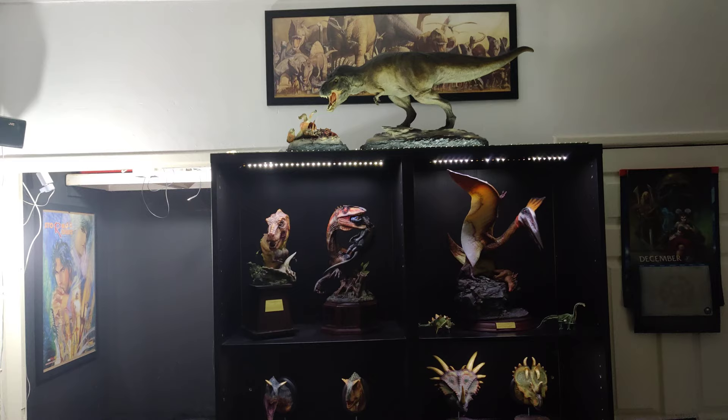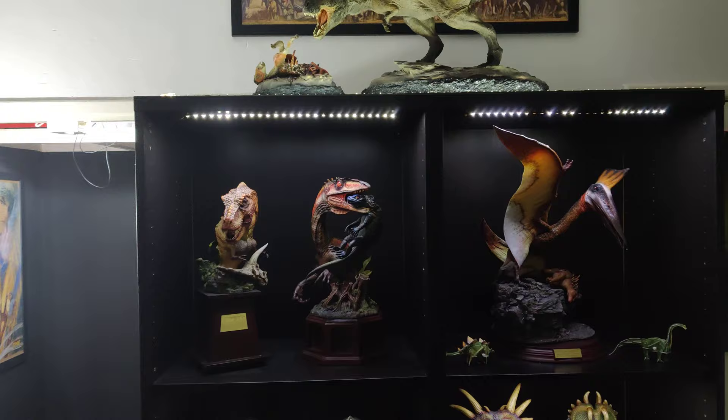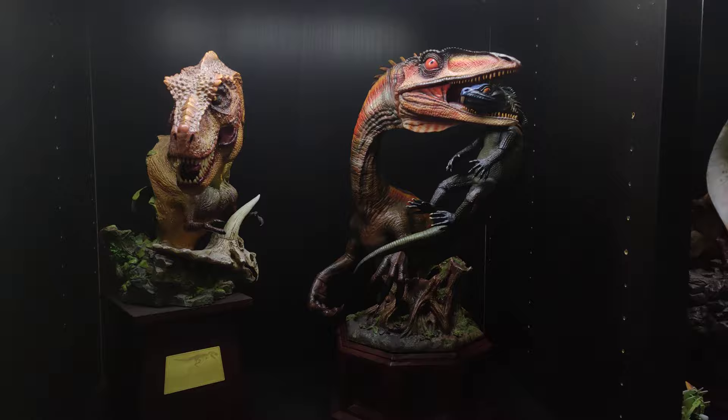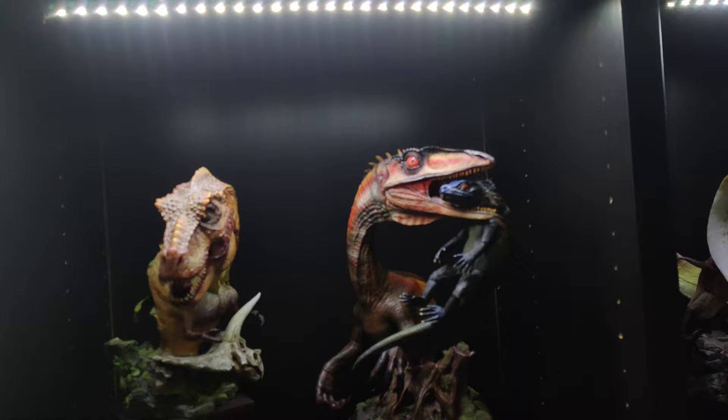What I've got coming in is the Damn Toys Spinosaurus and the Prime 1 Jurassic Park Triceratops, and I may get a JP Raptor at some point as well. There you go guys — Coelophysis done and dusted. Great piece, as with all the Damn Toys pieces. Good value, although this one is on the expensive side compared to the others at about $120. It doesn't really feel like three times the price, but it's really nice and the large scale is cool. See you at the next dino review!